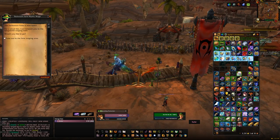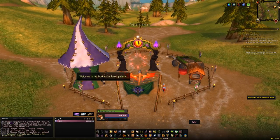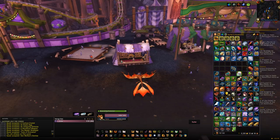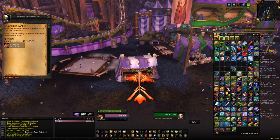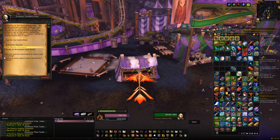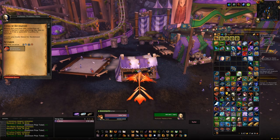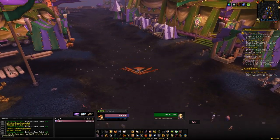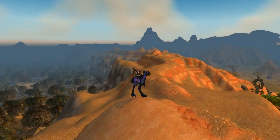Now heading back through the portal to Orgrimmar — if the Darkmoon Faire is up, which comes at the start of a new month for about a week, we can speak to an NPC in Orgrimmar who will take us to the Darkmoon Island portal located in Mulgore. Once there, there are three different mounts we can get using Darkmoon Prize Tickets, which you earn from handing in quest items obtained via the Adventurer's Guide. This can be done once per cycle — basically every month. You can also do the daily quests at the Darkmoon Faire Island for additional tickets.